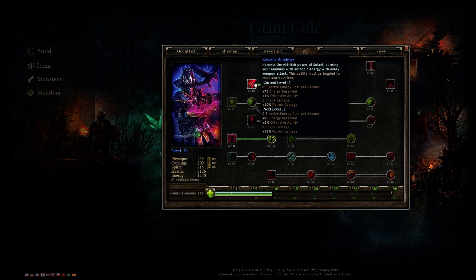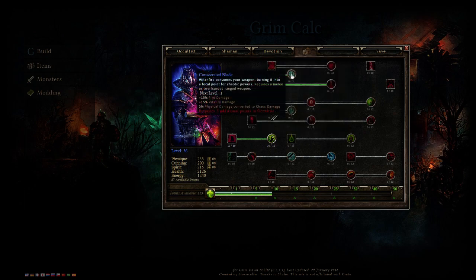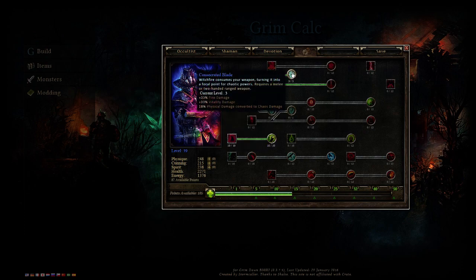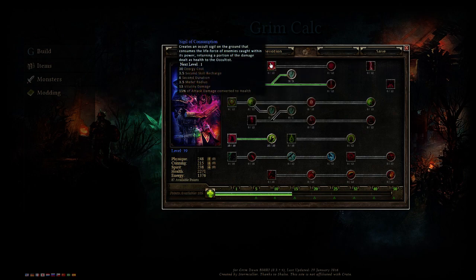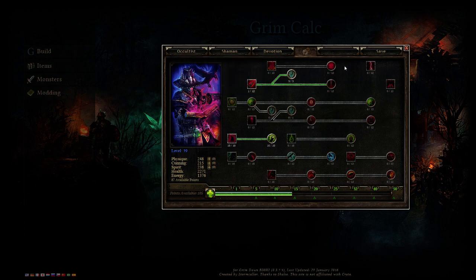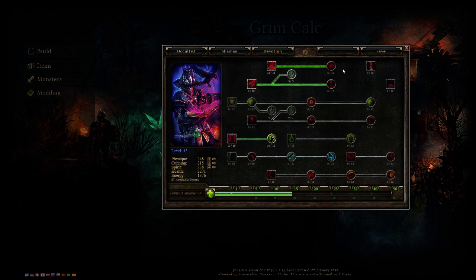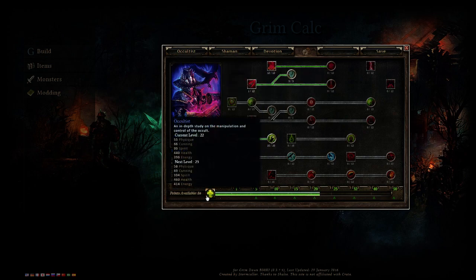I've got one point in Alair's Witch Fire — it's not bad, one percent offensive ability, and you'll need it later. Consecrated Blade gives 33% vitality damage for three points, which is okay. Sigil of Consumption is very important for the build — it adds quite a bit of damage but mainly it's for the sustain. You can choose whether to max it now or rush into Possession. For the sake of this guide, let's get Sigil to level 12 and pump points to 50.